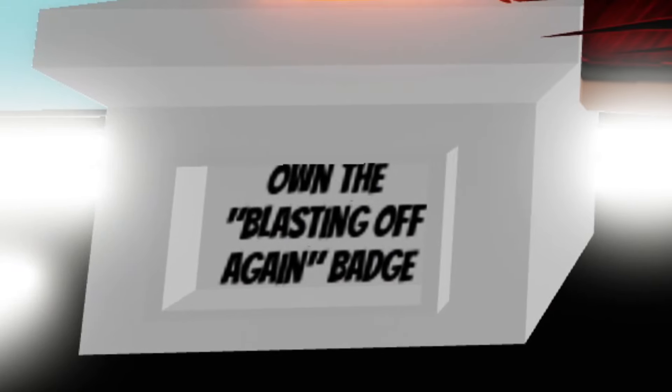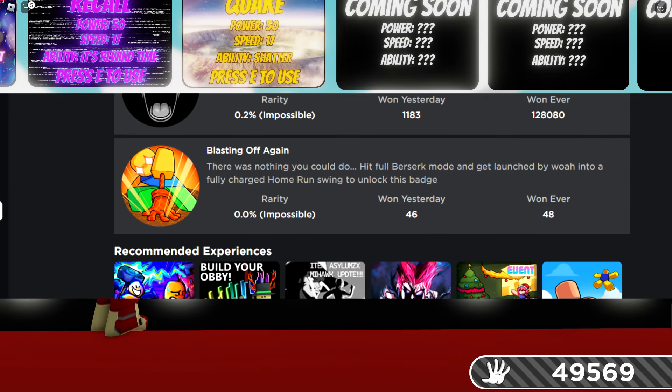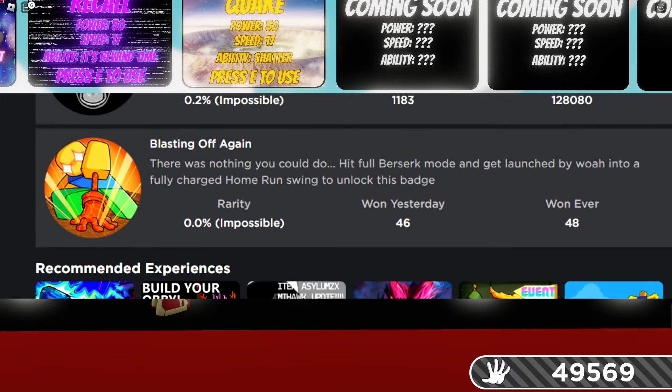We need to get the Blasting Off Again badge. Now how do we get that? Let's see a screenshot real quick. So we need to be using Berserk, get to full power, and get launched by a Woe into a fully charged home run swing.